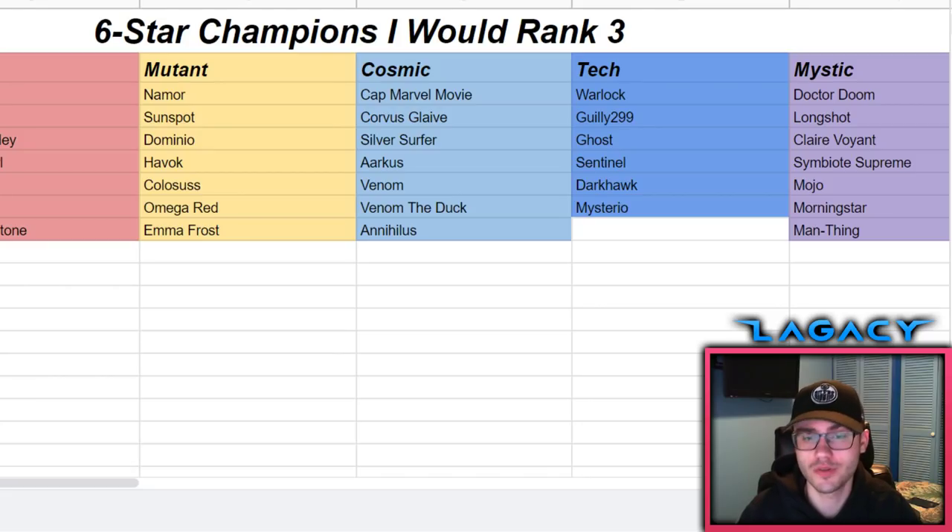Then we have Mojo, who really impressed me at rank three - taking down the 6.2 champion boss was amazing, making it seem easy with synergy granted. He could be a good rank three. The only problem is you need sig 200 or high sig to really get the most out of his fury from his signature ability.